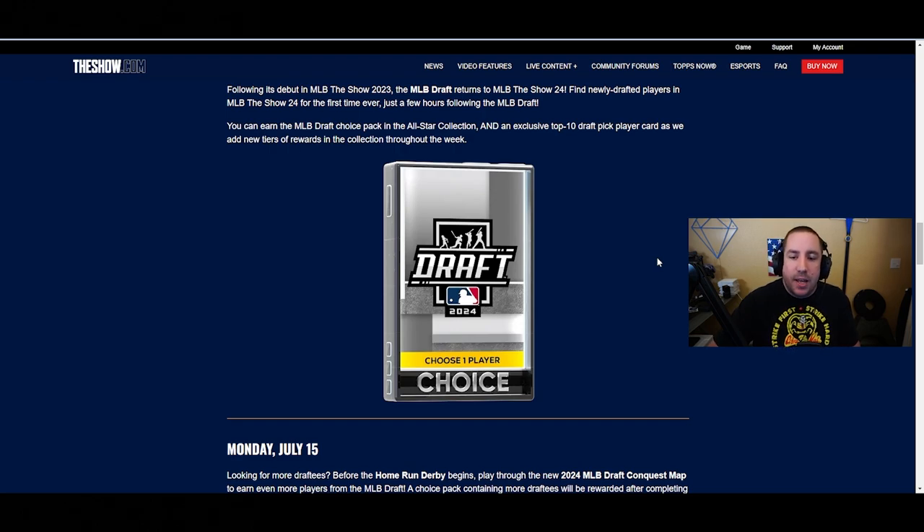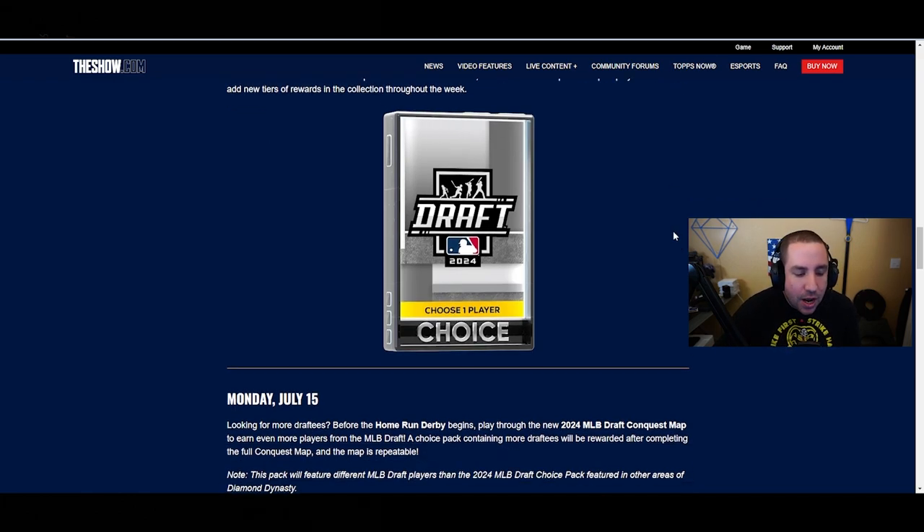Sunday, July 14th, following its debut in MLB The Show 23, the MLB Draft returns to MLB The Show 24 - finally, new drafted players in the game for the first time. Just a few hours following the MLB Draft, you can earn the MLB Draft pack in the All-Star collection and an exclusive top-10 draft pick player card as they add new tiers of rewards throughout the week.